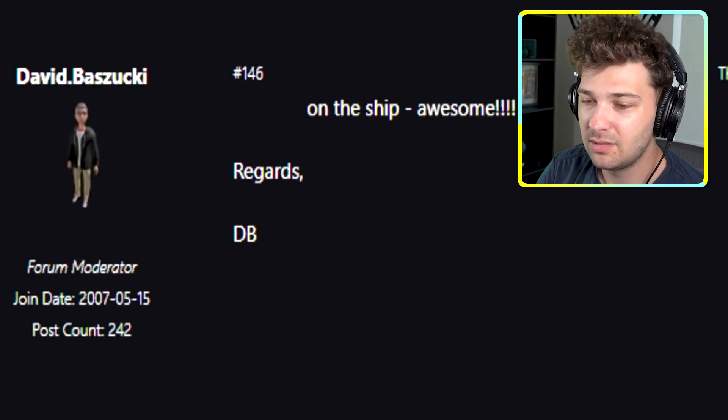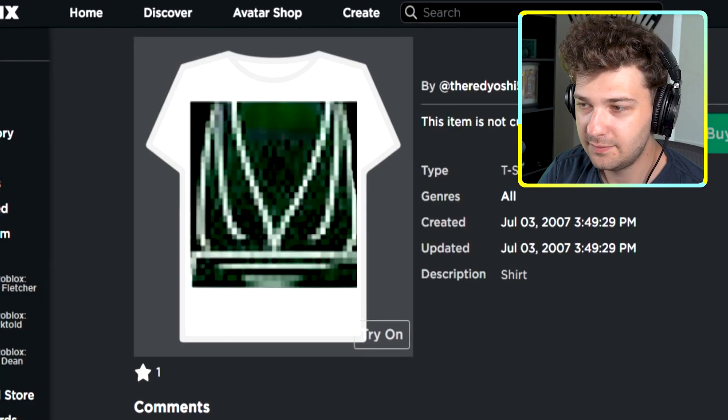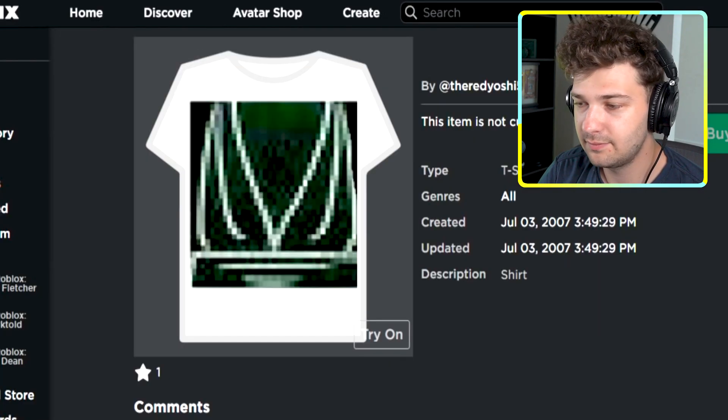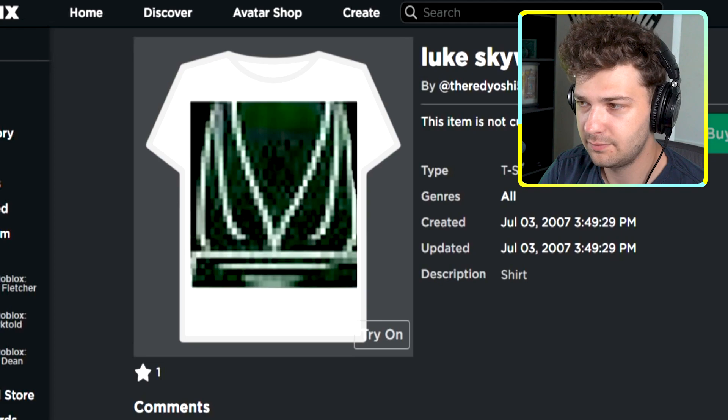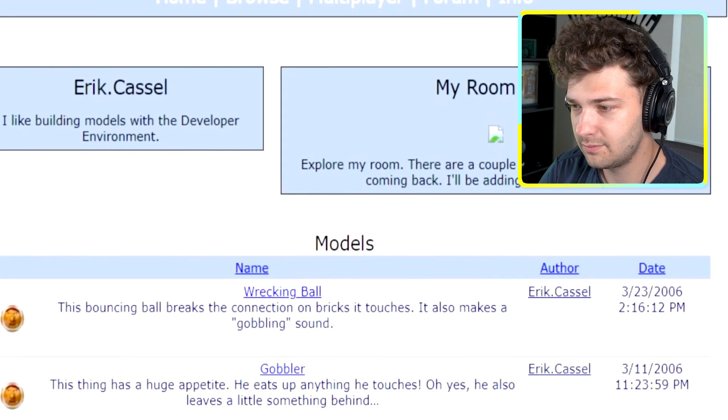The first word on the forum — not including wiped posts from 2005 and before — was 'nice.' The 1,049,191st item on Roblox was a Luke Skywalker shirt.